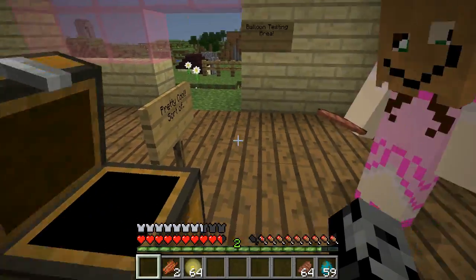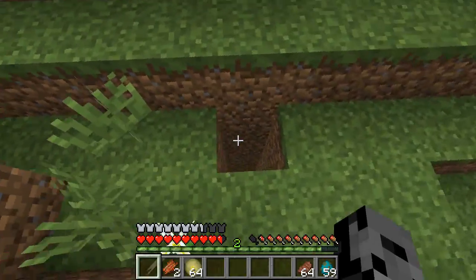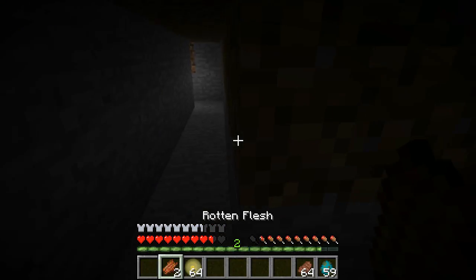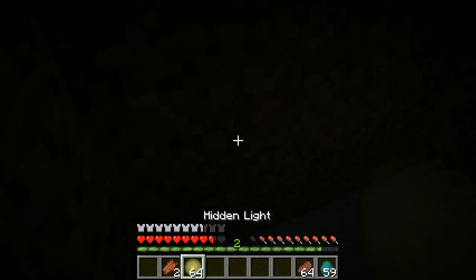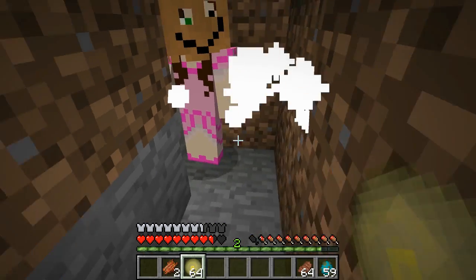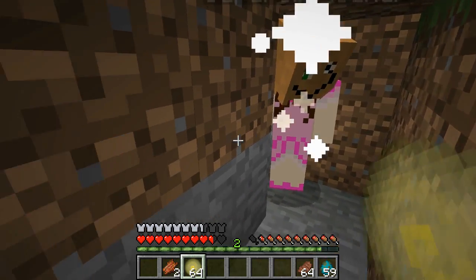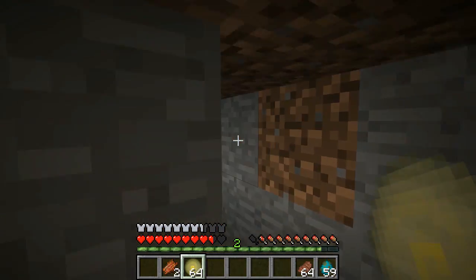What does hidden light do? We're gonna go outside where it's really dark. It's like a torch but it's better. We just right-click where we want it and it should get nice and bright in here. Look - it's actual light that you put down! It's better than a torch. It looks kind of cloudy but for exploring it would be amazing. I don't think I made a way to get out of here though.